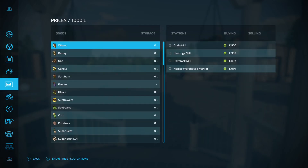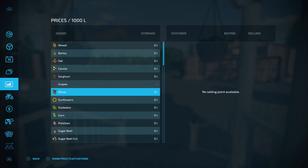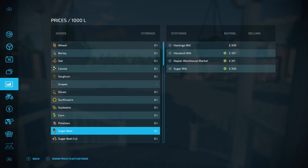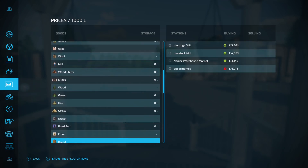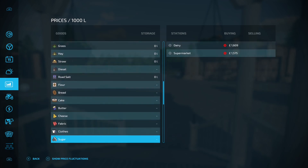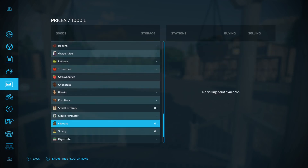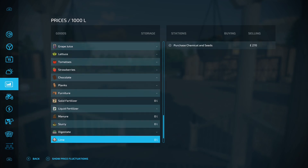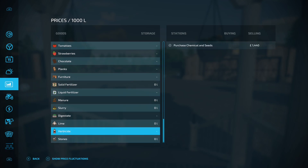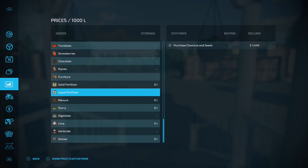From a selling perspective, going through the menu: olives you can't sell, fabric you can't sell, and manure and slurry you can't sell either. Digestate, lime, herbicide — normal shenanigans on the rest — that's all fine because there are mods you can place down for those.